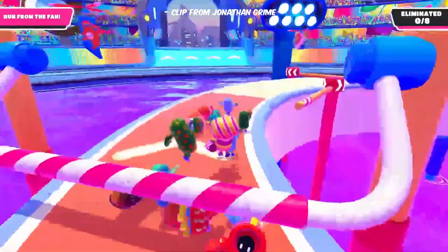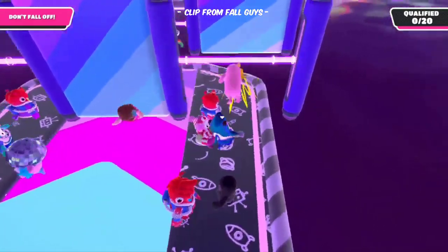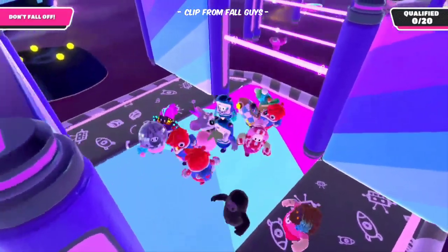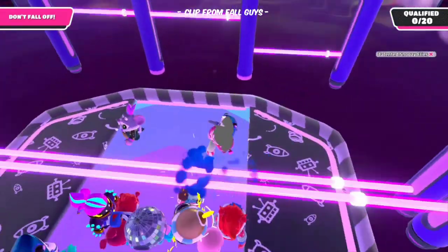Jump Ropes come in single and double variants and can knock players down if they hit them. Light Rods are solid bars which move up and down, letting or not letting players pass. If the player hits them, they'll be knocked off as though they were electrical.